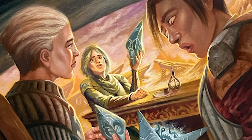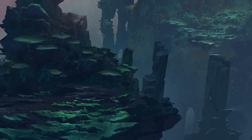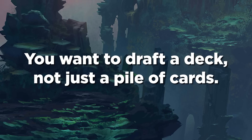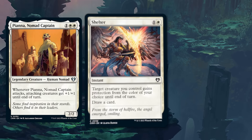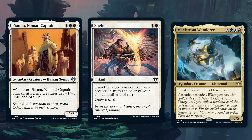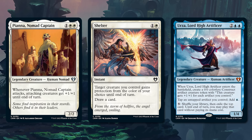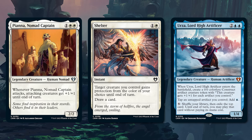Now let's use one of these archetypes to talk about one of my biggest draft tips. One of the largest pieces of advice I always give drafters is that you want to draft a deck, not just a pile of cards. When drafting, you're going to have to choose between good cards in your colors. If you just pick the one that looks best in a vacuum each time, you'll end up with some good cards — but ones that don't necessarily synergize together. Let me walk you through an example and preview some new cards in the process.